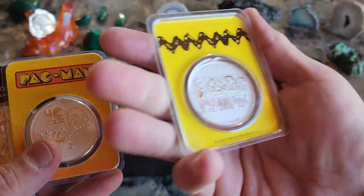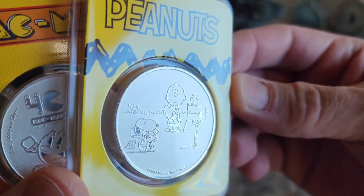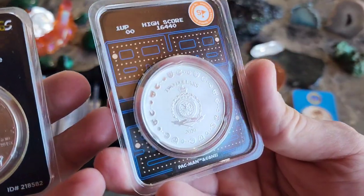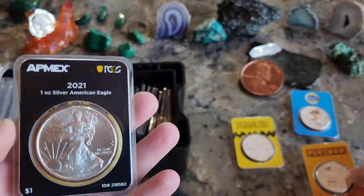This is one of the first Peanuts ones when they came out. I stopped collecting this series because I didn't like the stickers on them, but luckily this one did not have a sticker. Pac-Man — kind of the same thing, but look at how cool that is. It has the whole scoreboard on the back — the game. So that's actually a really good TEP package.